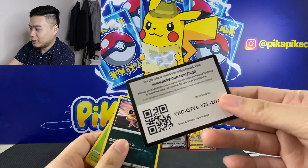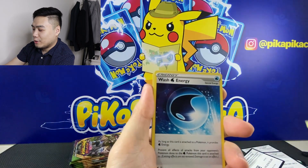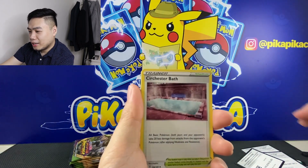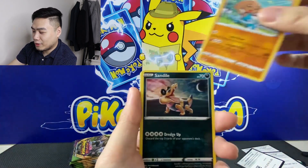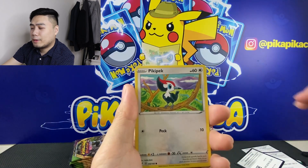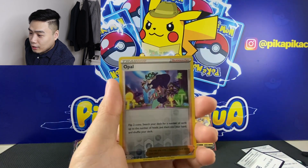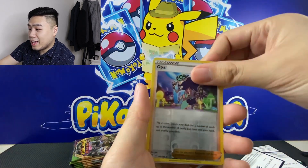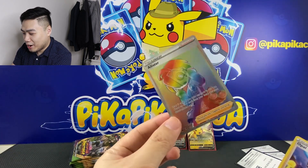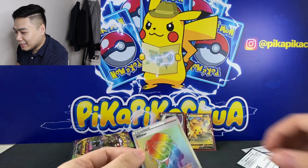Gold card! Pack eight: we have Energy, Wash Energy, Hitmontop, Sandile, Seedot, Pikipek, Mudbray, Joltik, Reverse Opal, and a Rainbow Rare Alister! Nice, yay! A second Rainbow Rare for this set I think!